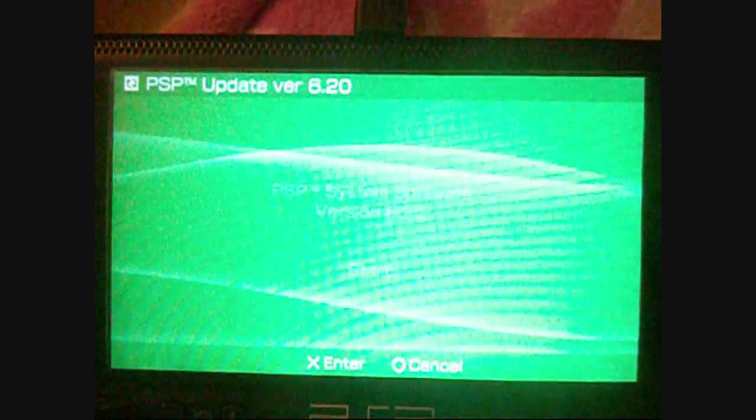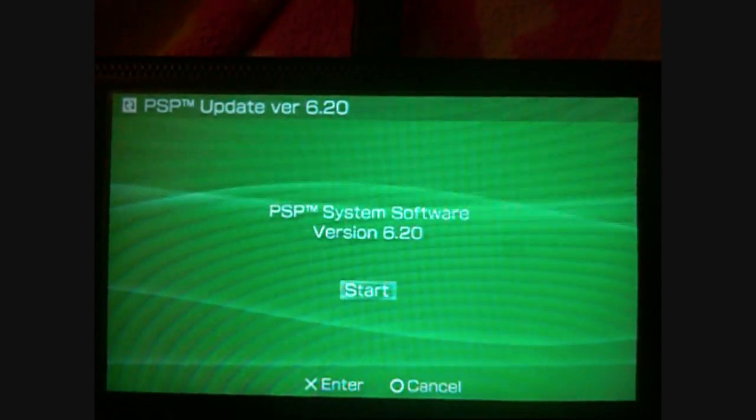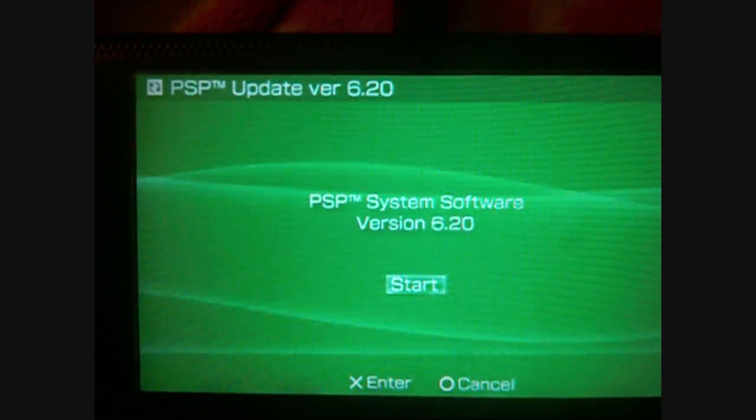Now, 0.7G and 0.9G, you cannot do this, because the 0.7 and 0.9s they came with 6.30 installed, so you can't go to 6.20. But he's currently working on a way to get it to work, to go down to 6.35.